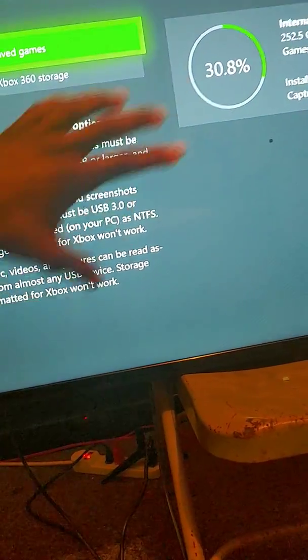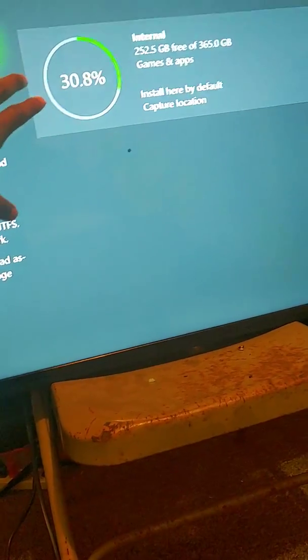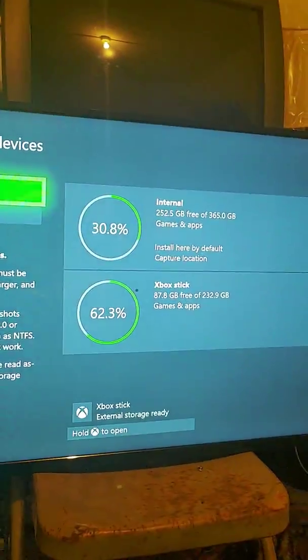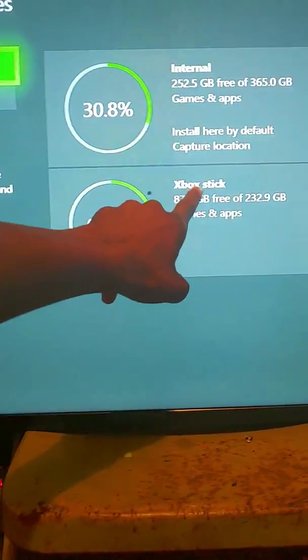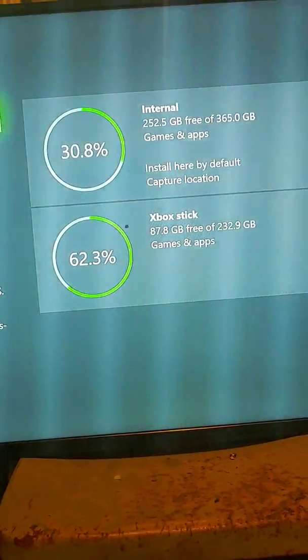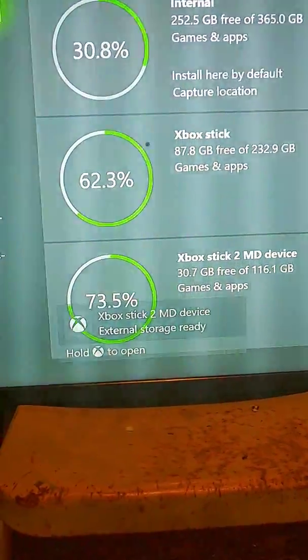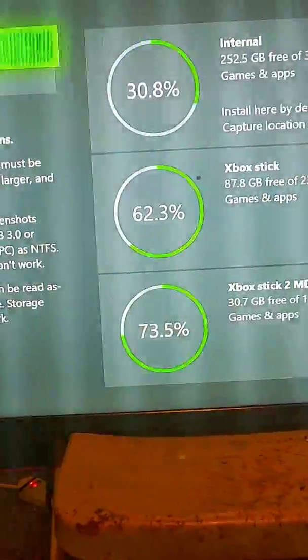And it must be formatted. When you plug it in, it's going to give you a little message saying 'format device.' That's what you want to do — you do it all from your Xbox, you don't have to do anything extra from a laptop or anything. When you format it, then you can put games on it. You plug it in, give it a name. I called this one 'Xbox Stick' and I named the other one 'Xbox Stick 2 Media Device.' I put this one back in and I still got 80 gigabytes left on this one.